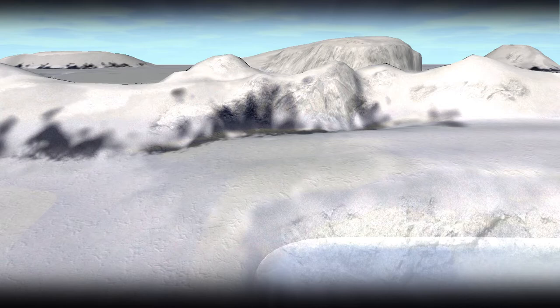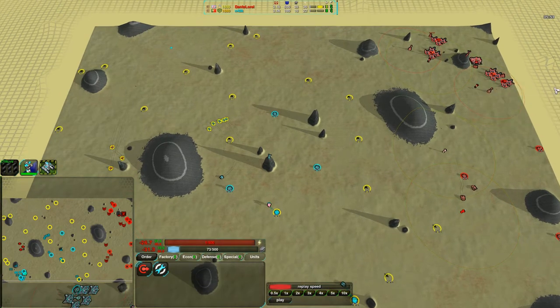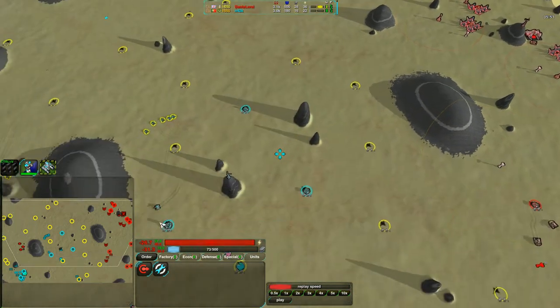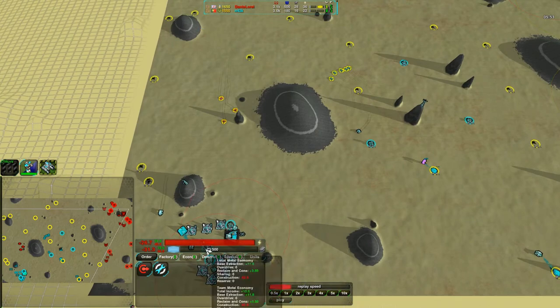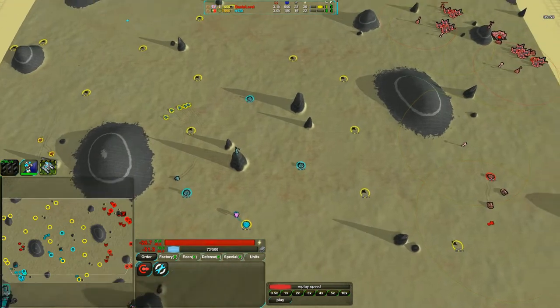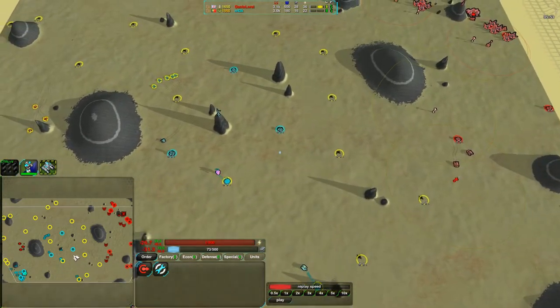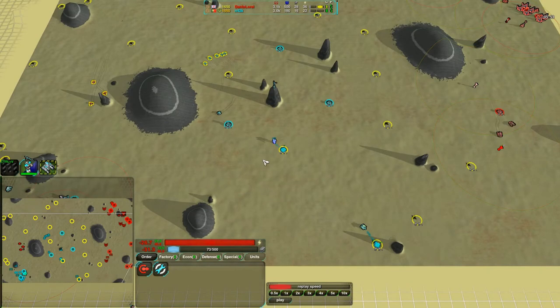Welcome back, Zero-K fans. I apologize for that delay — my computer spontaneously locked up. It's been doing that recently, not sure why. I think the hard drive is starting to go. Anyway, back to the game. To recap: we had Dante Laurel and N42K. Dante Laurel is going as tanks and had a couple of Kodachis set up and a Panther doing some harassment. N42K went for cars and has quite a few Scorchers set up, trying to counter-harass. Dante Laurel is expanding quite aggressively, and N42K has expanded to seven spots on the map.